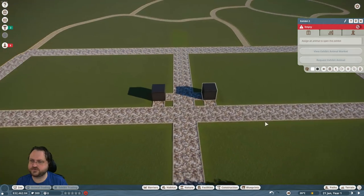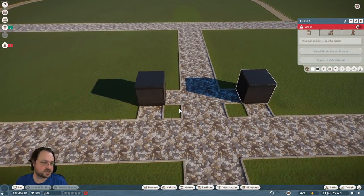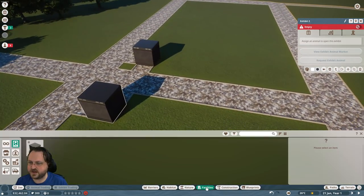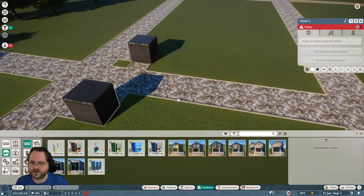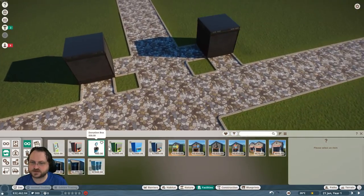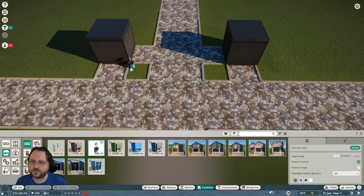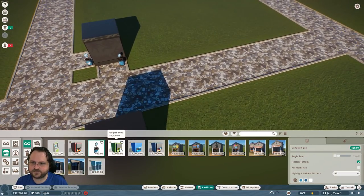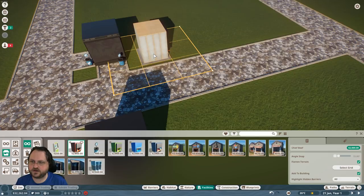We need an animal trade center before we can get any animals, but we'll have a couple little exhibit buildings with lizards or spiders right when you come in. Then we'll have a variety of guest facilities — donation boxes are a good way to make money, since people pay a fee to come in but we'll also try to get them to pay as they go.